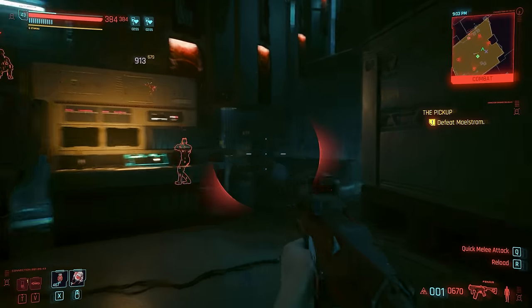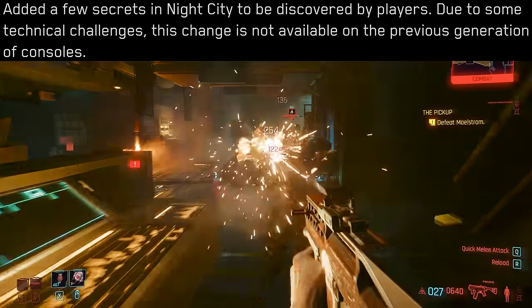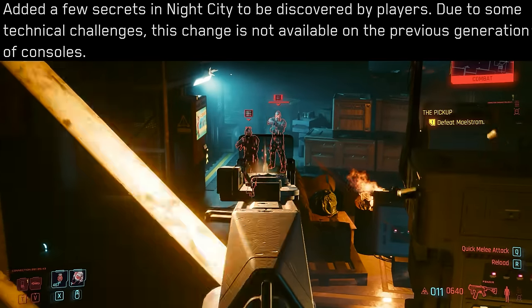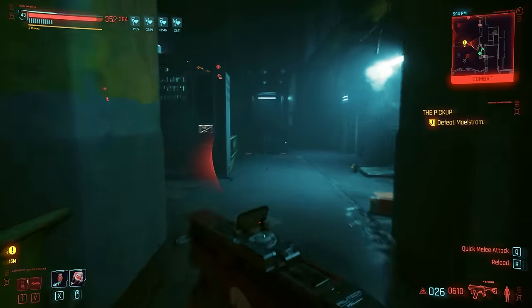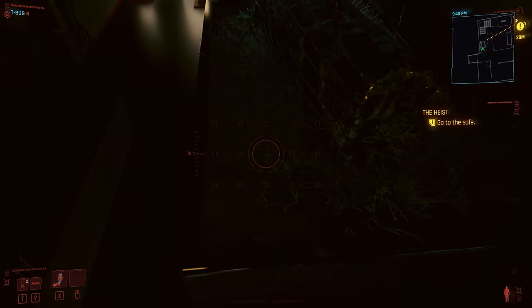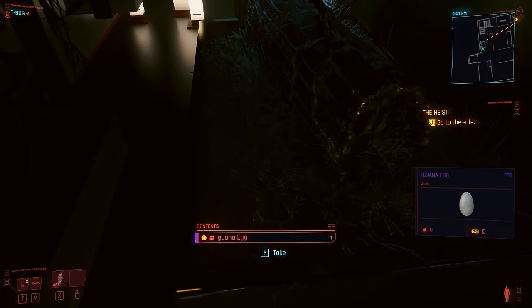Then we have the mystery around the secret quests. In the patch notes there's this entry: 'Added a few secrets in Night City to be discovered by players. Due to some technical challenges, this change is not available on the previous generation of consoles.' So I have a few theories on what this actually is, with one frontrunner — and that's the iguana egg, which is a secret new addition to this game and a pretty epic one.